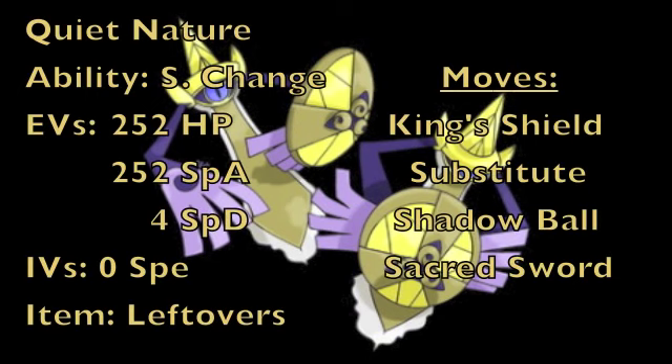Next is an interesting set submitted by a subscriber named Brand Flakes. We give Aegislash a Quiet nature to boost special attack but lower Speed, with Stance Change. EVs are 252 HP, 252 special attack, and 4 special defense to mess with Download users. Crucially, we drop its Speed IV all the way to zero, making Aegislash as slow as possible — this allows it to stance change after your opponent attacks, keeping great defenses when taking the hit and then switching to blade form to dish out heavy damage. The item is Leftovers for HP recovery.